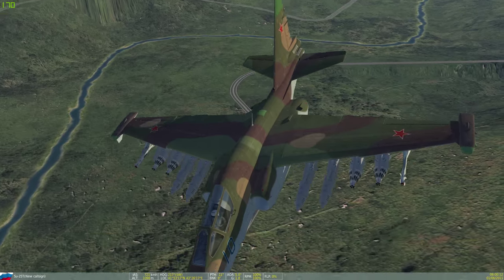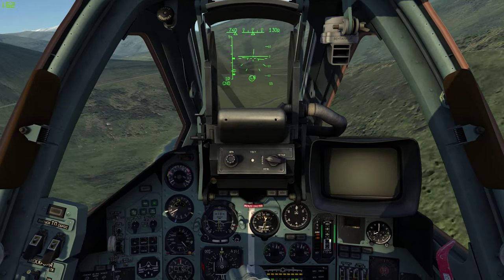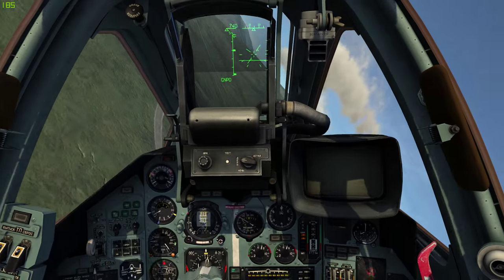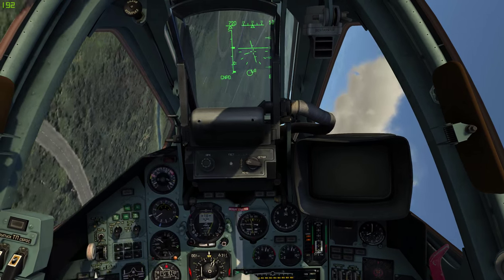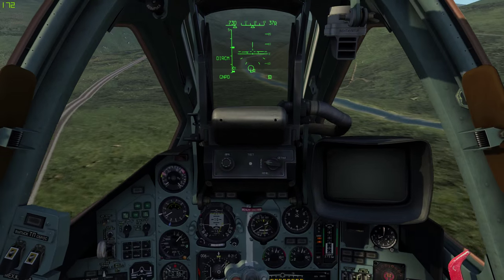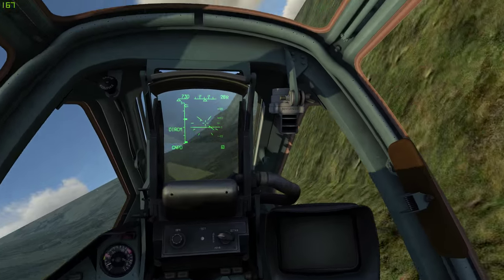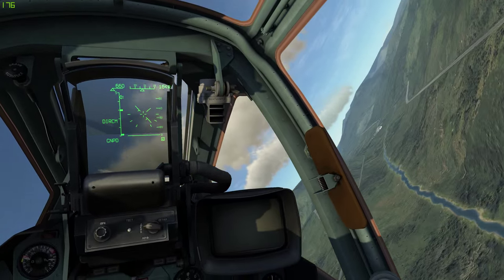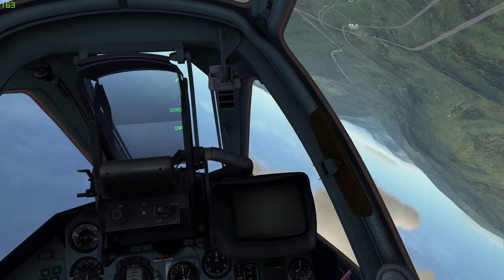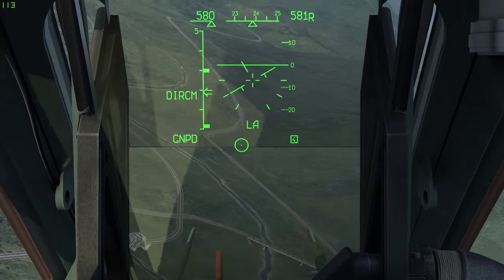Hey everybody, Kromos here with my second DCS video. Since we had some air-to-air weaponry last time, in this video we will take a look at a few air-to-ground options and their use in a mission. In my last DCS video's comments it was suggested that I take a look at the SU-25T, as it is one of the two planes you get for free with the base DCS World module.